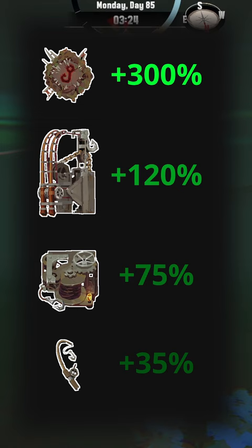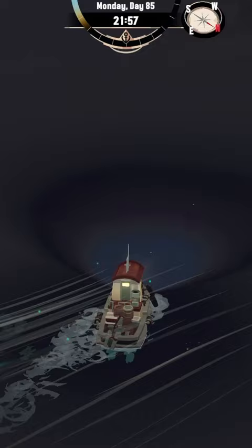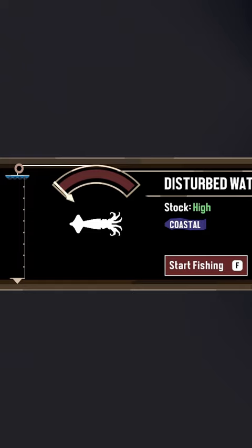Let's see how it looks in practice. I was looking for the fish that is the fastest to catch and the final result is a night squid. You can catch it almost instantly and in game it takes only about 7 minutes.